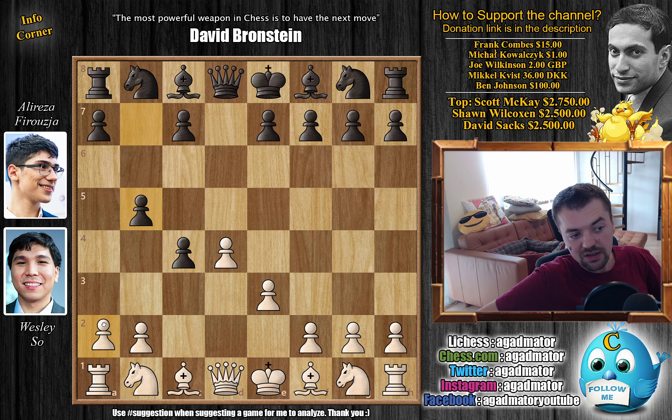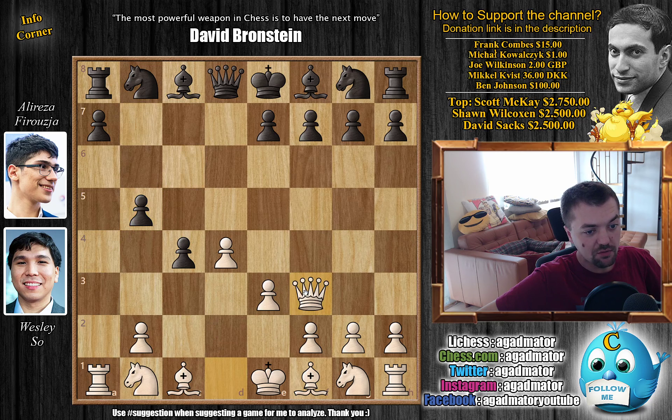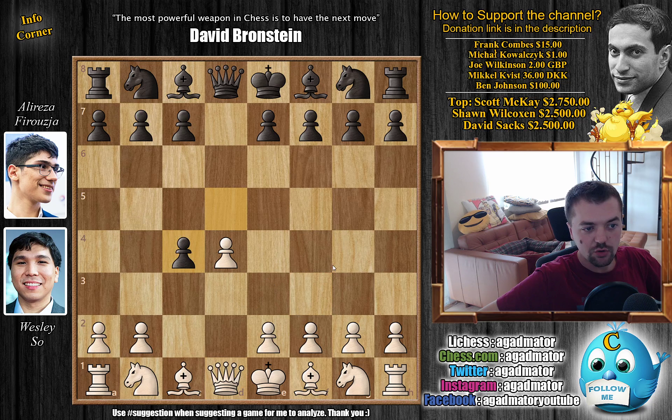Because if you try to defend it, you can run into something like A4, C6, captures, captures, and Queen F3, and you lose the rook. There are a lot of tricky ideas in the Queen's Gambit Accepted, so don't play it if you're not sure what you're doing.